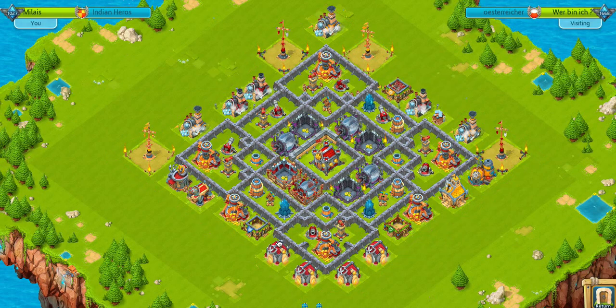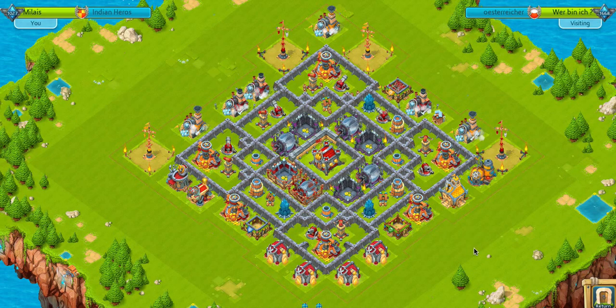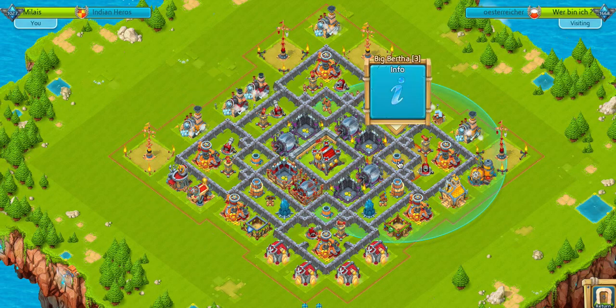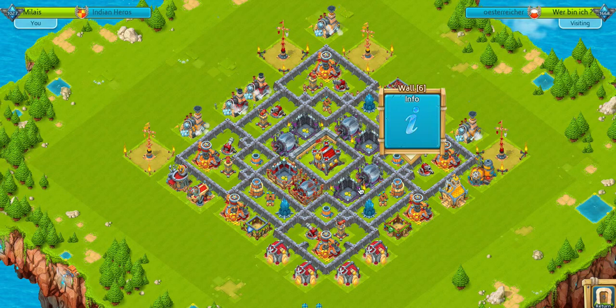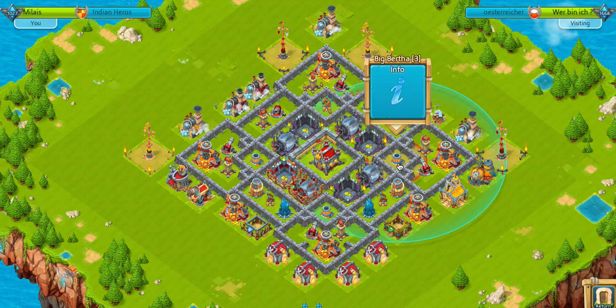I would advise, really, to stop upgrading your gold rails, even if it's because you don't have enough resources. And your walls at level 6 — when you see you have Big Bertha level 3, I don't see the point of having wall 6. It's very little defense compared to the walls. I would advise you to really concentrate on Big Bertha. Big Bertha is key on defense — it's really one of the most important weapons.